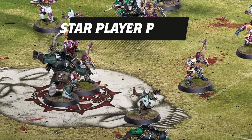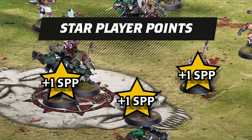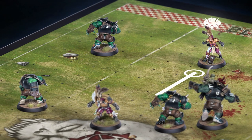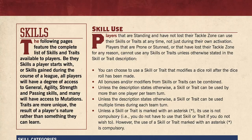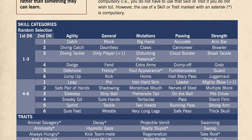Your players will start out as green rookies, but star player points, awarded for their performance on the field, allow you to build them up into incredible athletes or brutal wrecking machines. Star player points are earned by each player based on their actions during the game — they'll earn points for successfully throwing the ball, causing casualties, and scoring touchdowns, among other things. These points can later be spent on advancements, like boosting their characteristics or purchasing skills.